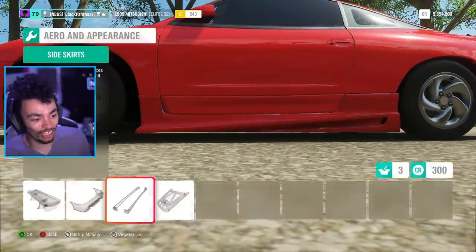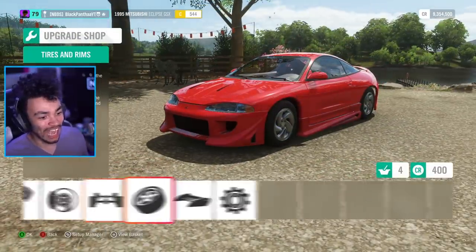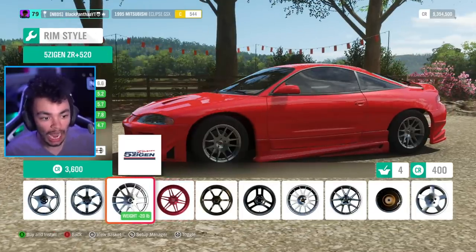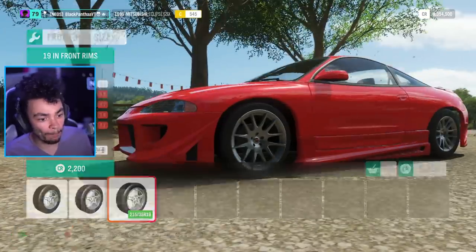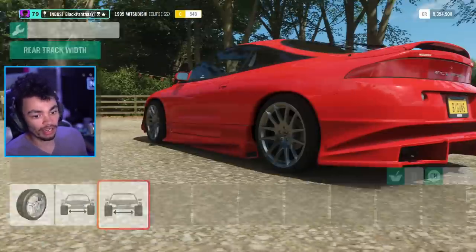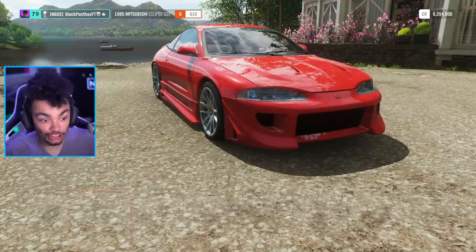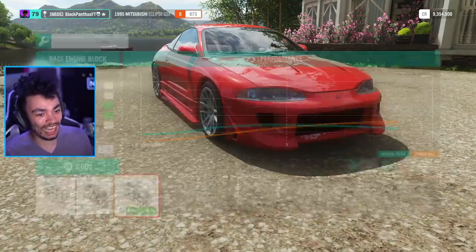Oh look at that rear bumper — this is proper Underground 2 style. I need the lowest side skirt you've got and give me that bulging hood because we're going to put some meaty power under this. I wish there was a splitter option too. Going for some wheels — I need to size them up, go for the big boys straight away. We're gonna fix that fitment, slam this boy to the ground. Make the biggest tires you've got — actually we're gonna keep standard tires to see how much this thing slips around.